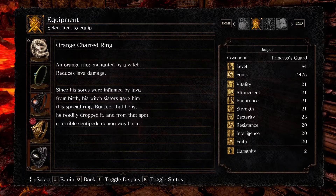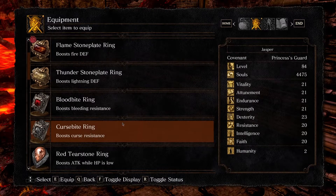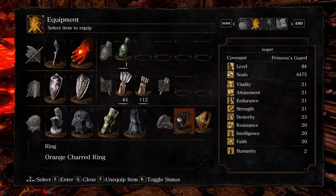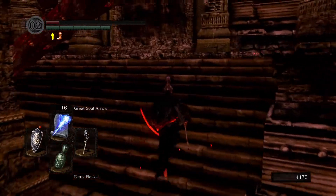We are so good, aren't we. An orange ring, enchanted by a witch — the Witch of Izalith. I'm sure she will be super difficult. Reduces lava damage — we might use this one instead. Since his sores were inflamed by lava from birth, his witch sisters gave him this special ring. But fool that he is, he readily dropped it, and from that spot a terrible centipede demon was born. Let's go with this one — I'm not sure which one is best, I'm just guessing.